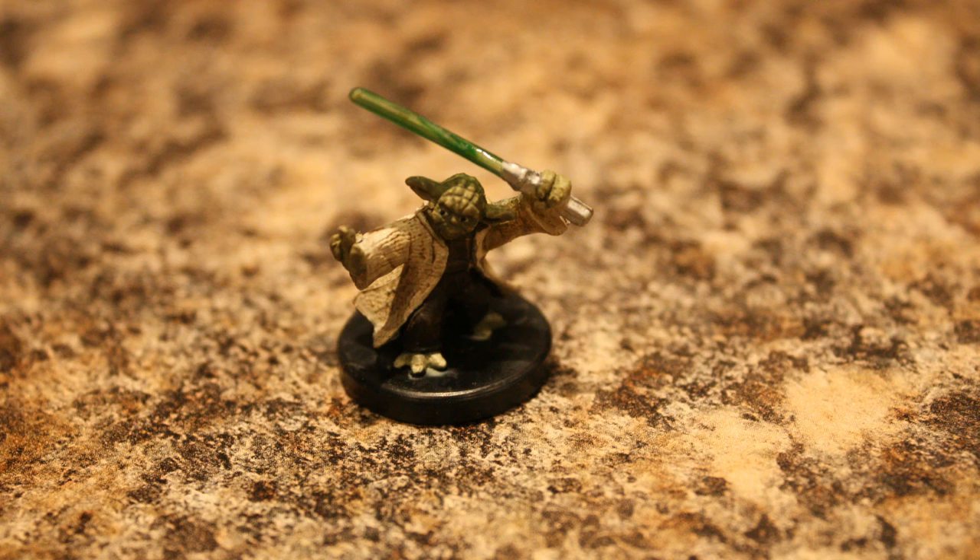Especially with the bendy lightsabers — and bendy guns, these are notorious. We actually figured out that if you boil water to a really high temperature and dip the bent plastic in, you can kind of soften it, then dip it straight into cold water to temper it, and it will actually straighten the piece. So you can fix these bendy swords, which honestly kind of kill a lot of the miniatures. Same technique works for Reaper Bones too.